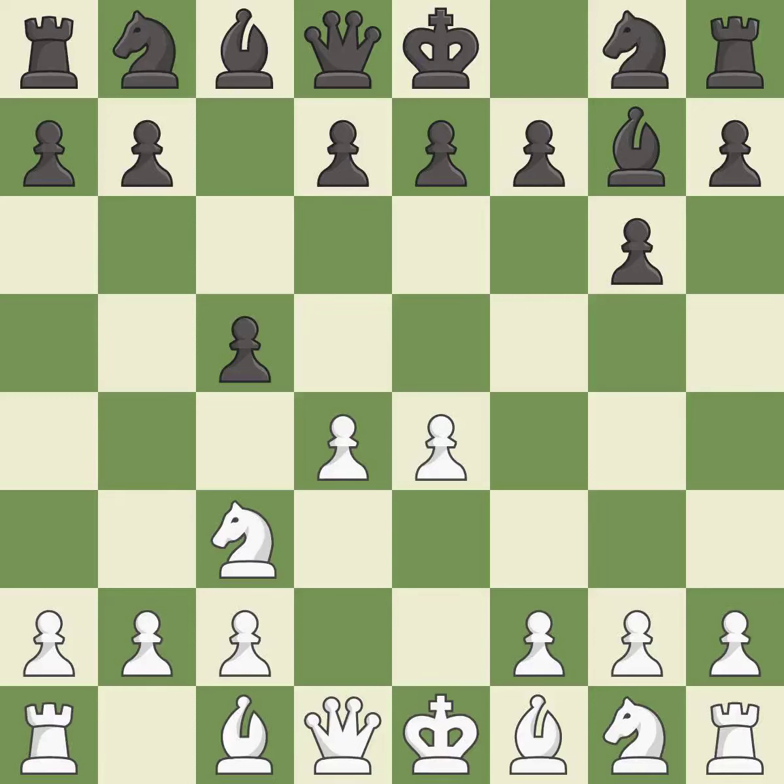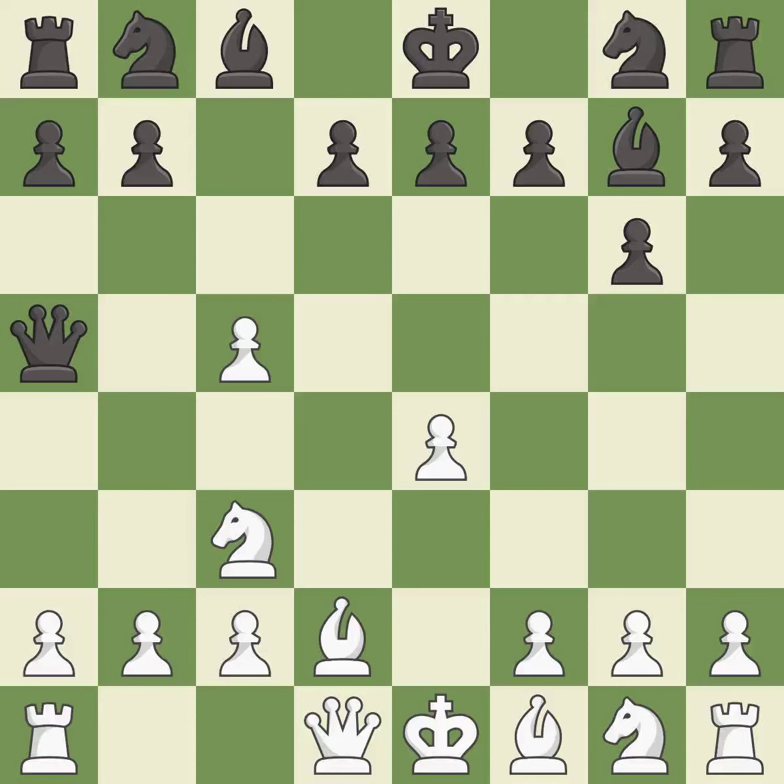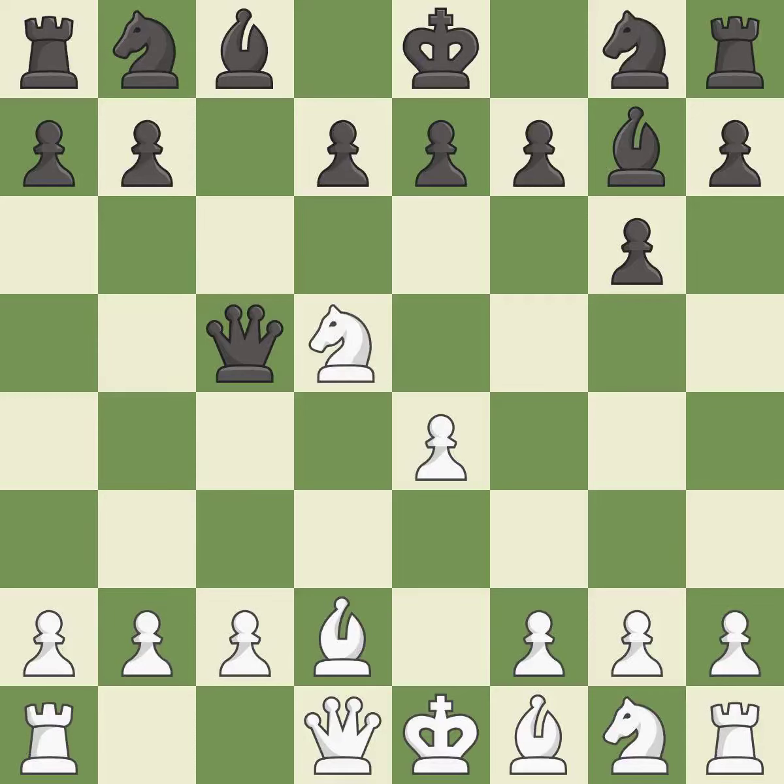C5 takes space in the center and attacks the D4 pawn. DxC5 captures the pawn and controls the squares B6 and D6. This pins a knight to the king. This protects an under-defended knight that is under attack. This threatens to reveal an attack on a queen. That pawn was free for the taking. This is the only move that works.